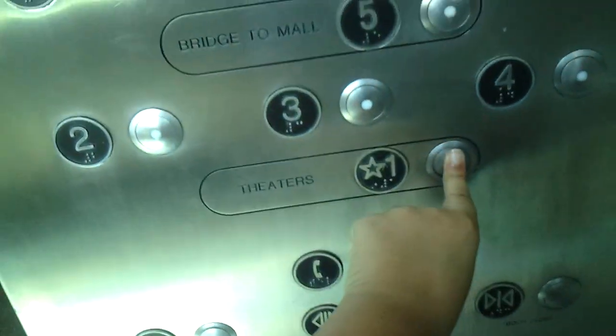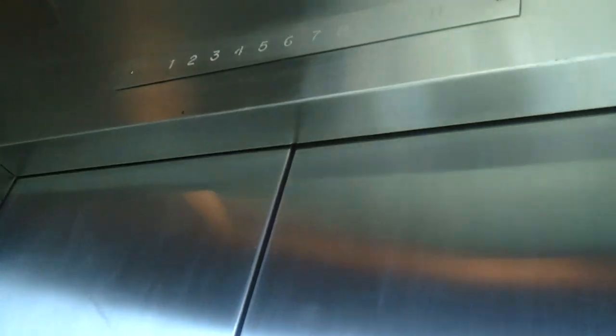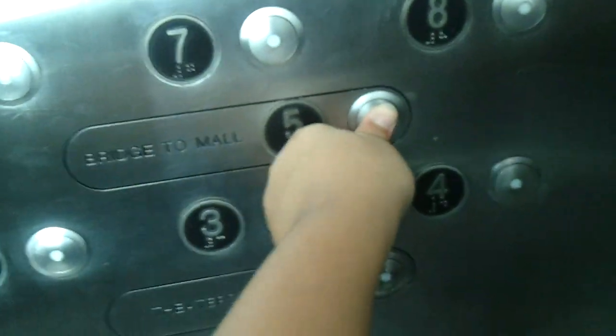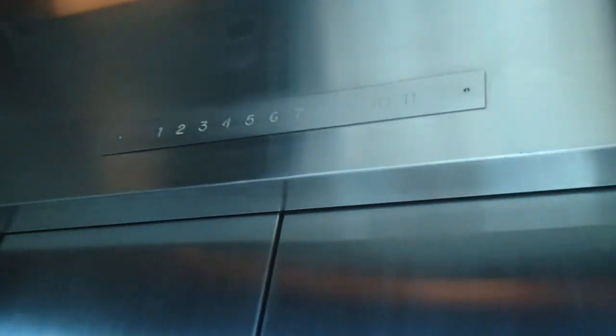Now we're going to go back down to 1. Let's go to 2 so we can get out. The wall. 5. Door closed. Can we go to 5, please? Okay. That's the original 4 indicator — the original Schindler 4 indicator. It's a basic Schindler elevator. Now we're going to go up to 5. Door closed part does not work. There we go. That's the original 4 indicator.